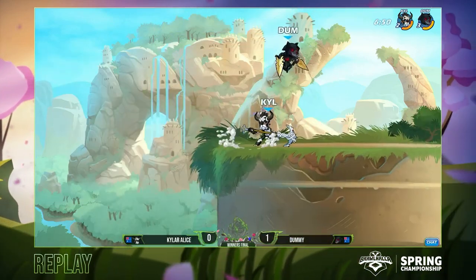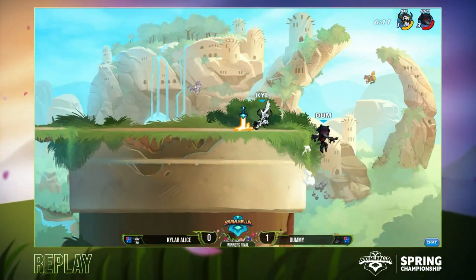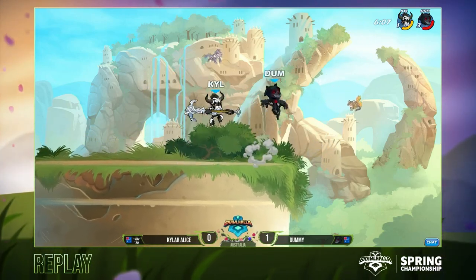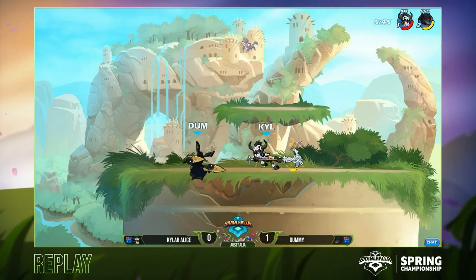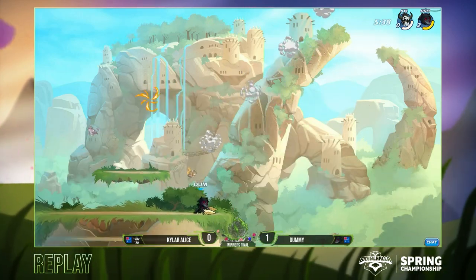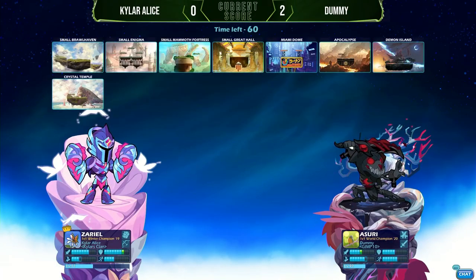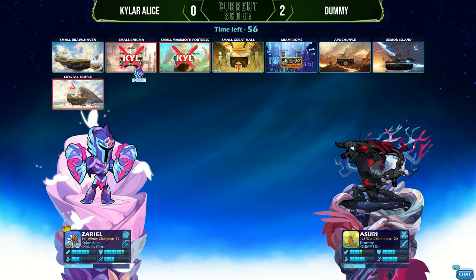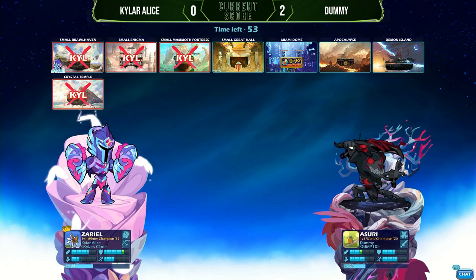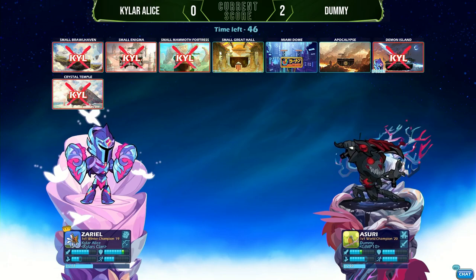I just wasn't expecting it to go down like this — this is a rough outing for Kyler Alice. But he's got one more game to try to prove himself. If he can't do it, Dummy will be moving on to the grand finals. What a deep pocket pick though — going over to the Zariel for game number three, no carryover to any of the previous characters he's played today. What's crazy is I was literally just talking about this last stream, saying I really think the Zariel might actually make some waves — and here we are.